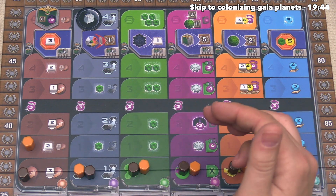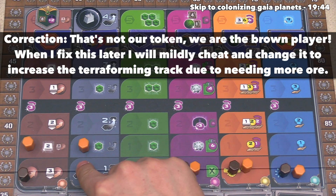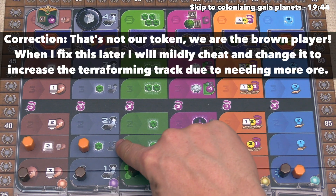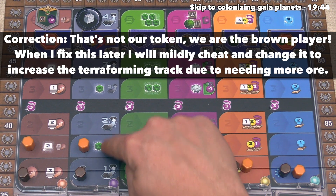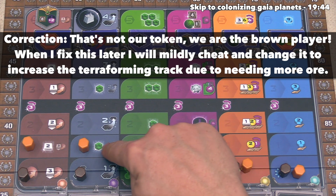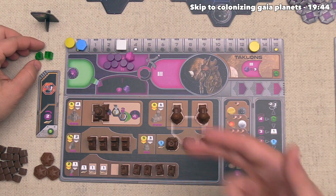All of these seem pretty great, but I think let's go up on the navigation track. We are still at one distance and don't get to two distance until we go up once more on this track, but we are getting closer. As a bonus, we get one QIC cube right now, so let's add that here, and our turn is done.